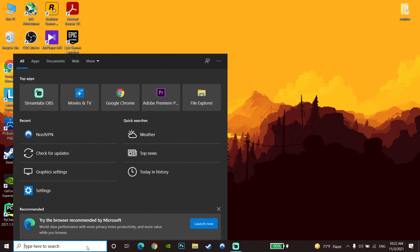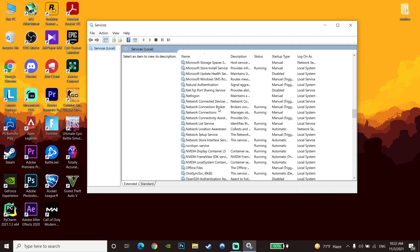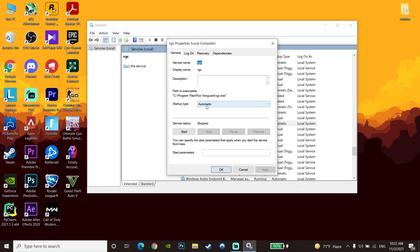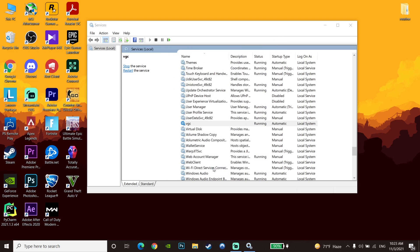If that didn't help, go to your desktop and type 'services' to open up Services. Scroll down and look for VGC. Click on VGC, go to Properties, set VGC to Automatic, then click Start. Press Apply and then OK. Setting VGC to Automatic can fix Valorant not launching or not working.